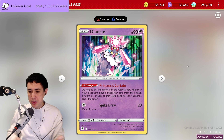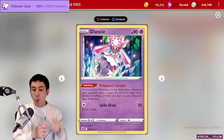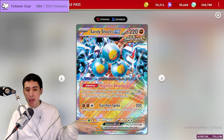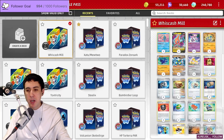What you do is fill your bench with Basic Pokémon, and start setting up one of them in particular with energy. The Pokémon we're going to set up is Sandy Shocks, because it has the ability Magnetic Absorption — it grabs energy from your discard pile and attaches it to itself, so it starts powering up.